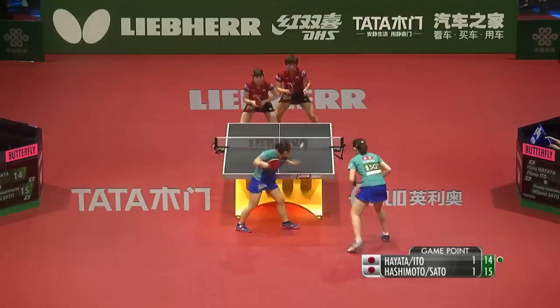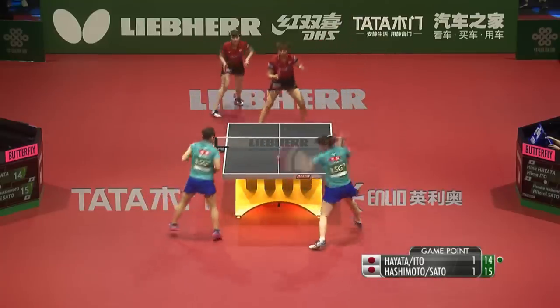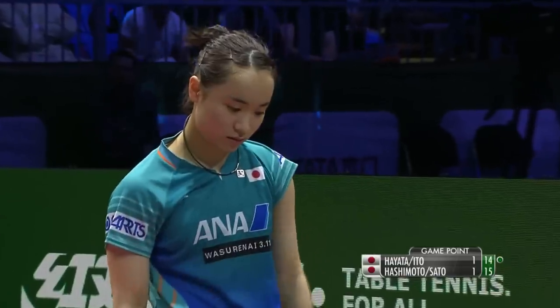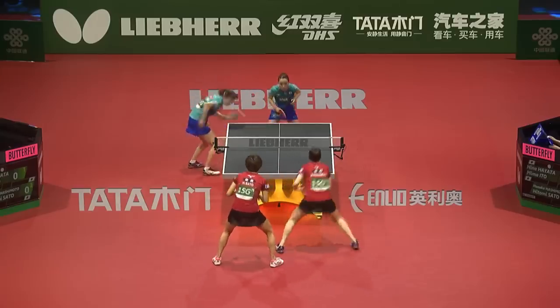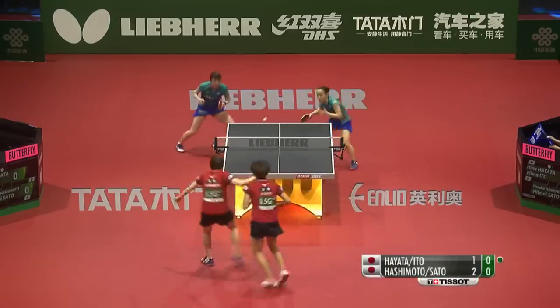Well, when they defend. Sixteen, fourteen. And there we have it — Hashimoto and Sato. Could be 11-9, 12-10, 16-14. With the two defensive players winning the last two games.